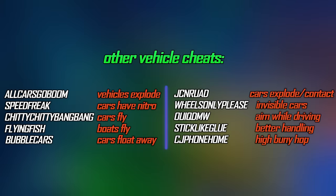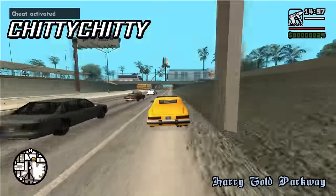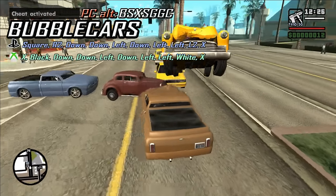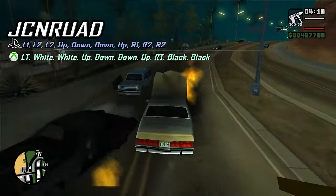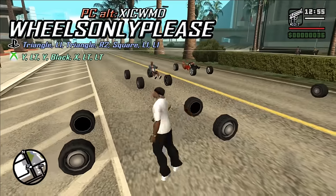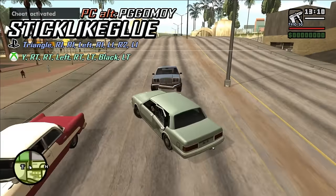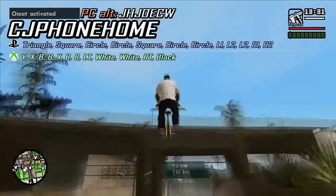We have other vehicle related cheats. ALLCARSGOBOOM makes all vehicles in your vicinity explode. SPEEDFREAK gives all cars nitro. CHEATYCHEATYBANGBANG makes all cars able to fly. FLYINGFISH makes all boats able to fly. BUBBLECARS makes all cars float away when hit. Another cheat makes vehicles explode whenever you hit them. WHEELSONLYPLEASE makes all cars invisible so you can only see their wheels. Another cheat lets you aim and shoot while driving. STICKLIKEGLUE makes turning with the vehicle easier. Another cheat lets you jump by pressing the horn button. CJPHONEHOME lets you bunny hop incredibly high with bicycles.